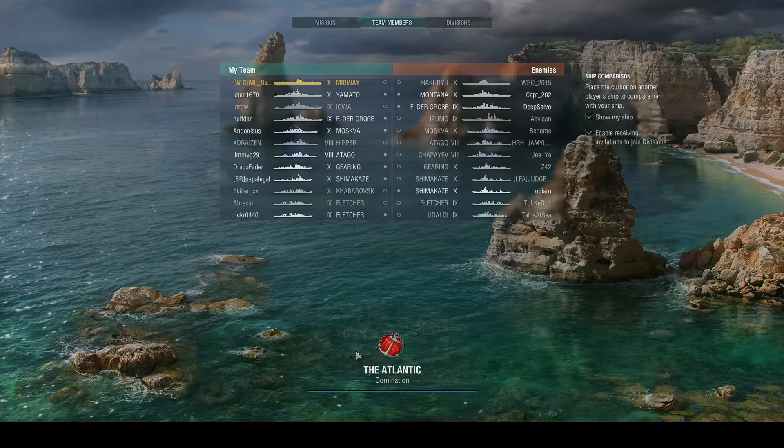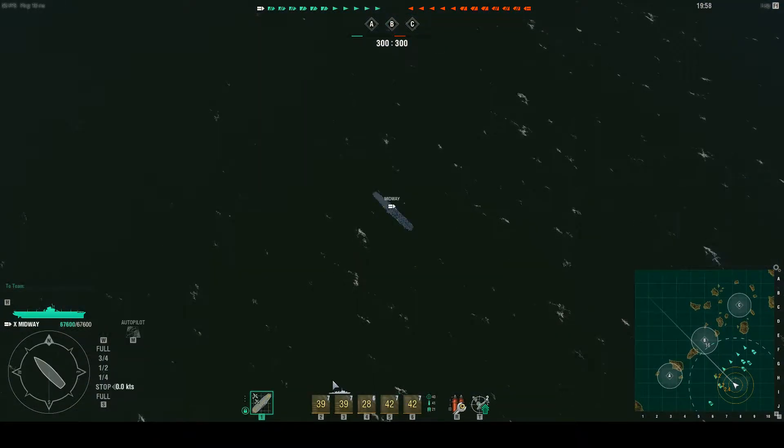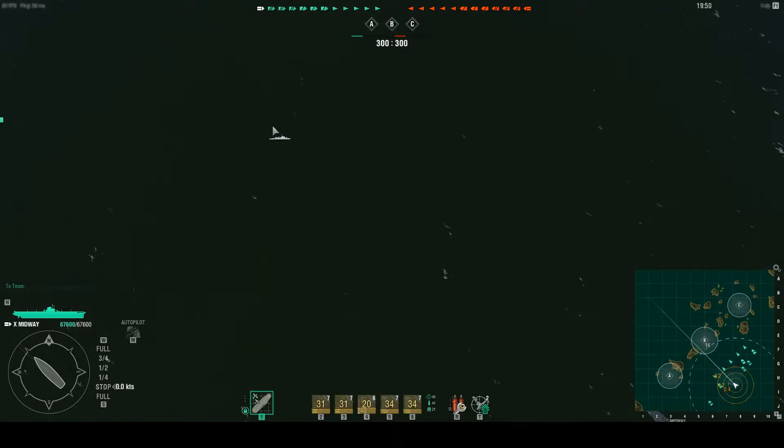All right, so this is ML Overdrive and we're going to attempt another carrier tutorial. This is going to be a higher tier carrier game. I'm rocking my Midway, using the two fighters, one torpedo bomber, two dive bomber package, so I've got both air superiority and a good strike package. I'm against a Hakuryu, so that's bad because it's better, but what you gonna do?